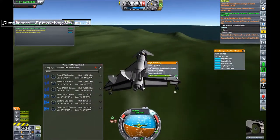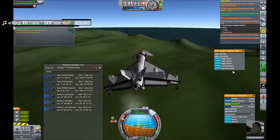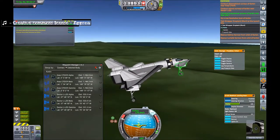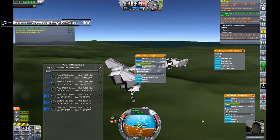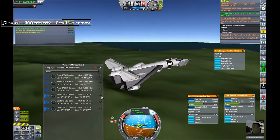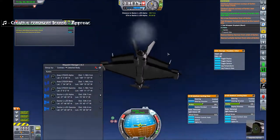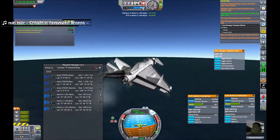You can see me checking the ship thinking something else had blown, but it was just a Communitron. That stops us getting more science because we can't transmit the science we've already got, but it doesn't really matter that much with regards to completing the contract.